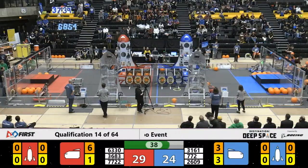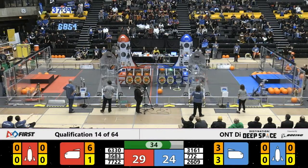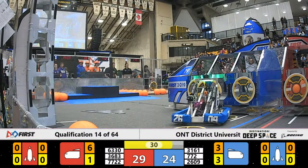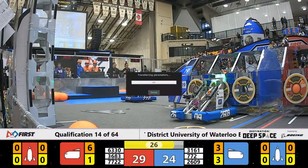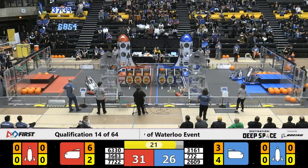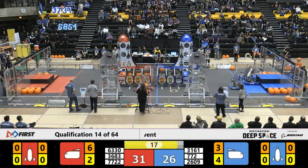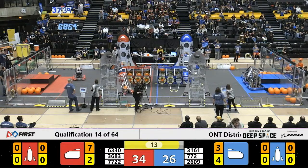Right now there's only one cargo bay left for the Red Alliance cargo ship to be filled. They've gotta put a hatch panel on it first. Team Dave has one in their possession right now. Here goes 2609, middle cargo bay — they get the hatch panel on and drive away. That's good. Final 24 seconds of the match. 772 is gonna try and go all the way up to level three. Dave is gonna try and score another cargo and complete that Red Alliance cargo ship.